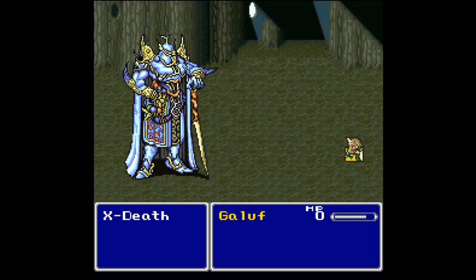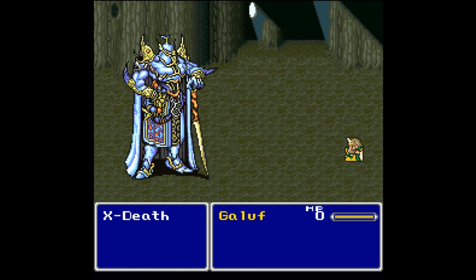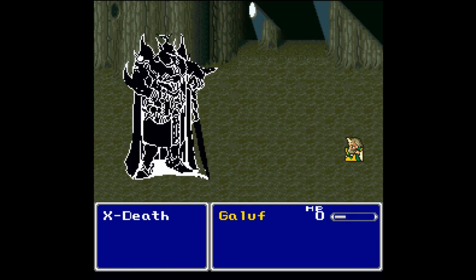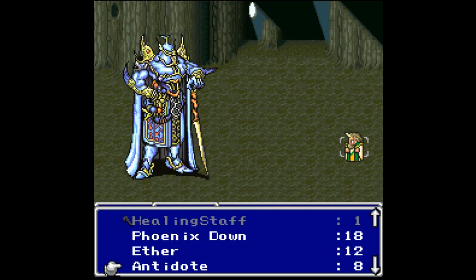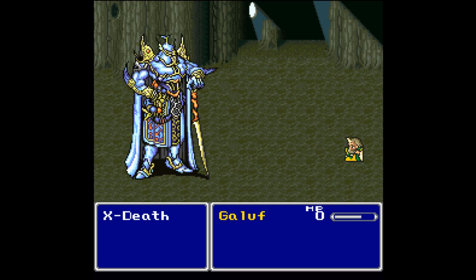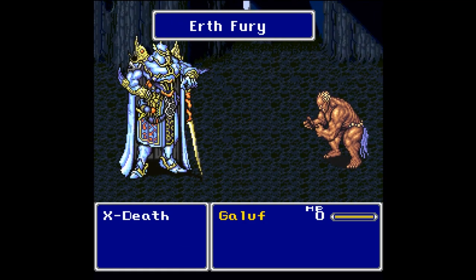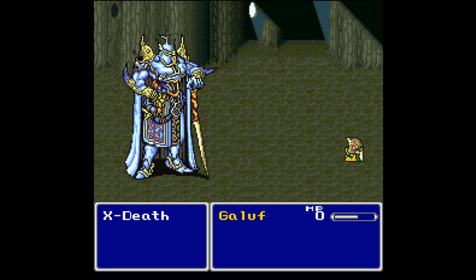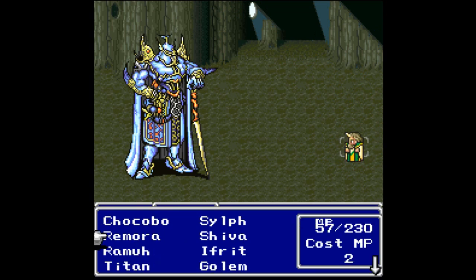I don't remember how much HP — I think I do need to do a set amount of damage to him. Let's go ahead and use one of the Ethers — that gives him 50? 40? That is crap. I don't care what you do, Ex-Death. Go ahead and cast Demi — see how that works out for you. Let's go for another Ether so I can get a couple Titans off. We can get three off, maybe four — no, three. Okay, that's good enough — go Earth Fury, more Titan!